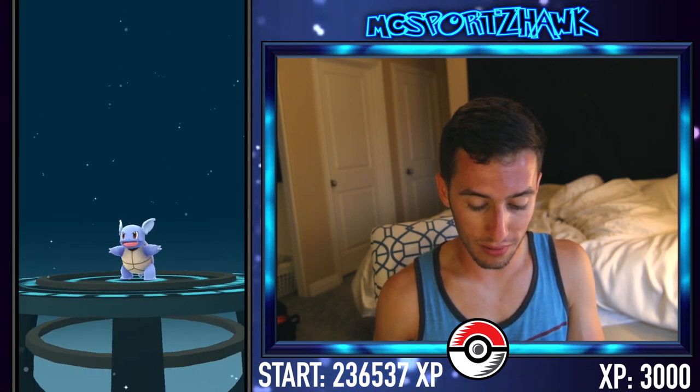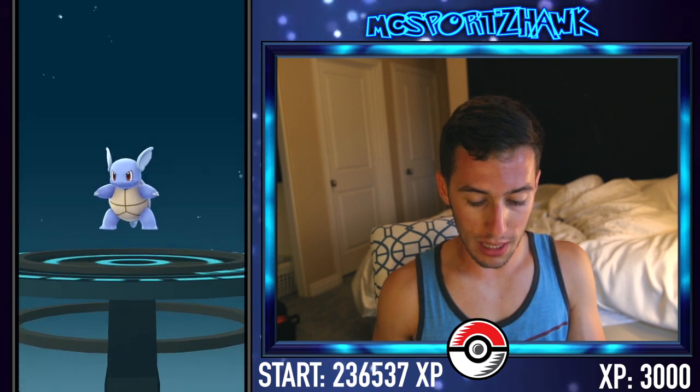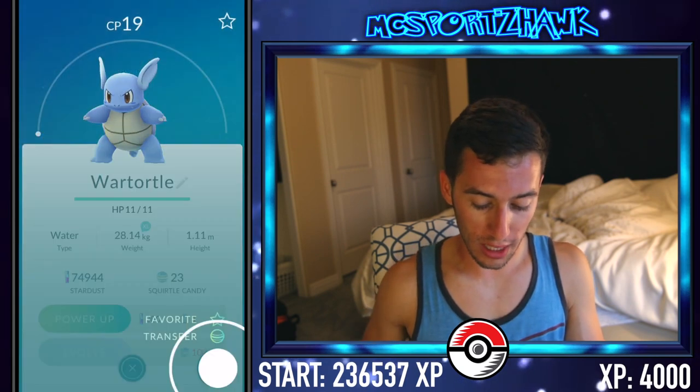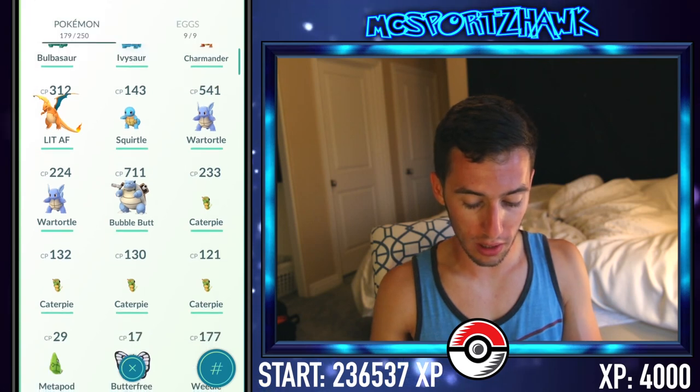This one hopefully will be around 600 or 700 CP. It's going to be 541 — oh, that is trash. We're going to go ahead and transfer this one away. That Wartortle is pretty trash anyway. Bubble Butt's moves are pretty good though.